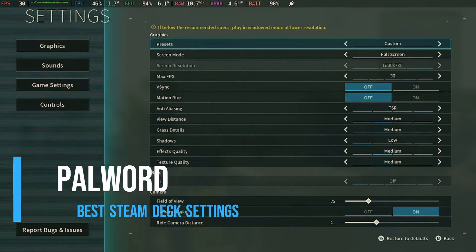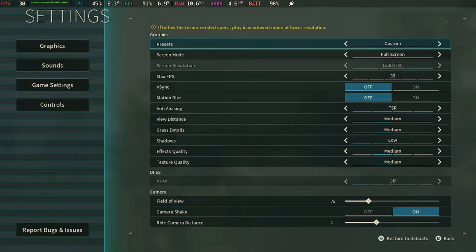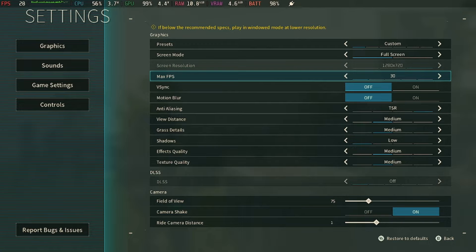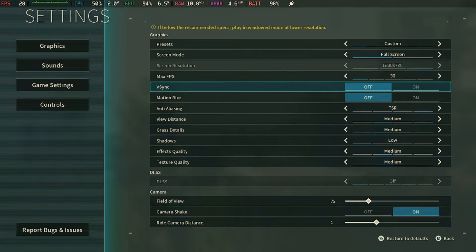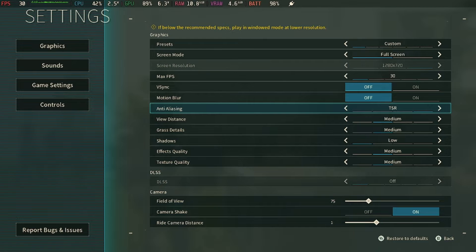Okay, let's talk settings. We're going to be making a custom loadout, so feel free to change the preset if you want to. For the screen mode, full screen. Screen resolution, leave as it is. Max FPS, you want that down to 30. For V-Sync, you want that turned to off. Motion Blur, you also want that off because it looks horrific. For Anti-Aliasing, leave that on TSR.